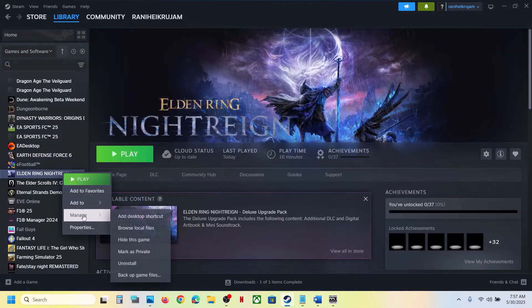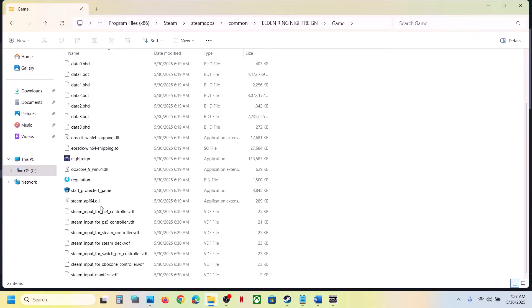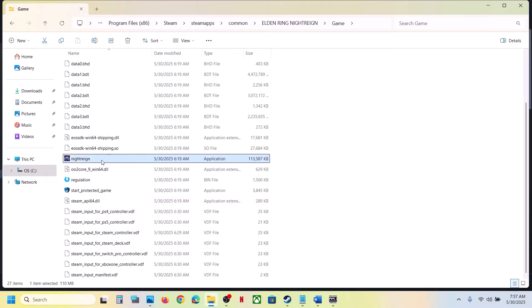Right-click on the game, select Manage, click on Browse Local Files — it will take you to the game installation folder. Open the game folder and you can see 'start_protected_game'. Double-click it and try to launch the game from here. If that does not work, you can also double-click the game exe file and launch the game from there.